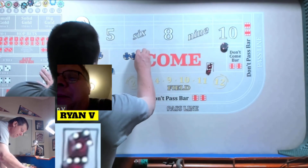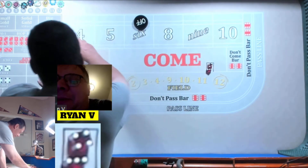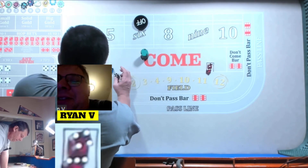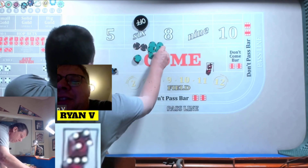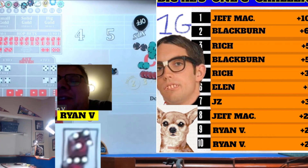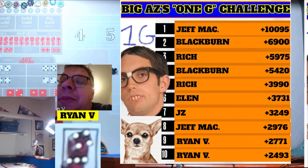Almost made it to the end there. Nine ruler. Let's see what we got in the rack. This is the last attempt at the 1G Challenge — we'll start airing the finals tomorrow. We got $475 tonight, Ryan. All right, man. Thanks for joining us on this 1G Challenge. Thanks for having me. I appreciate it.